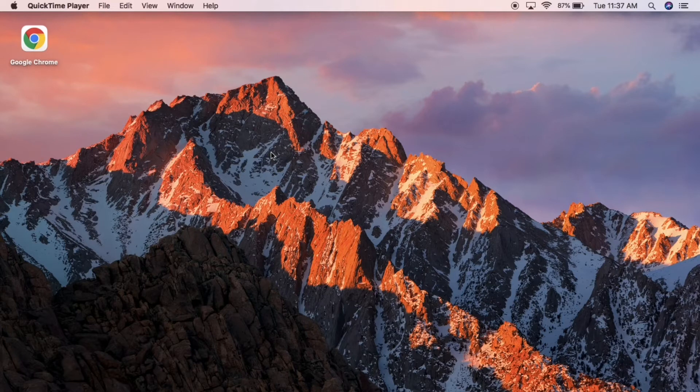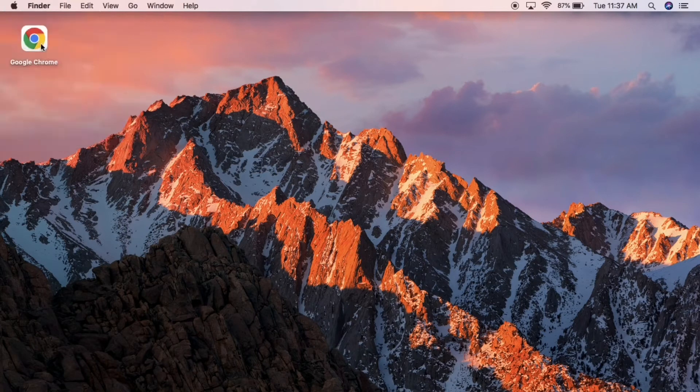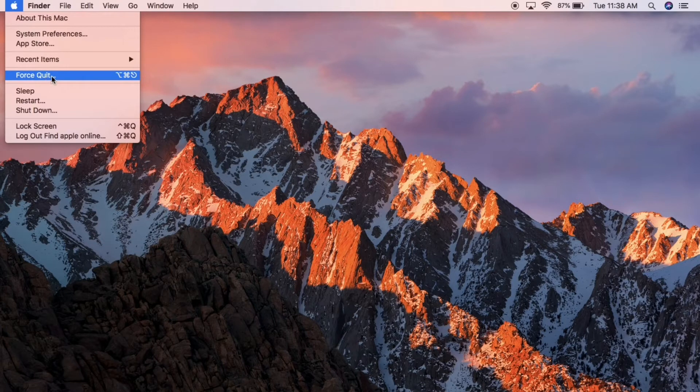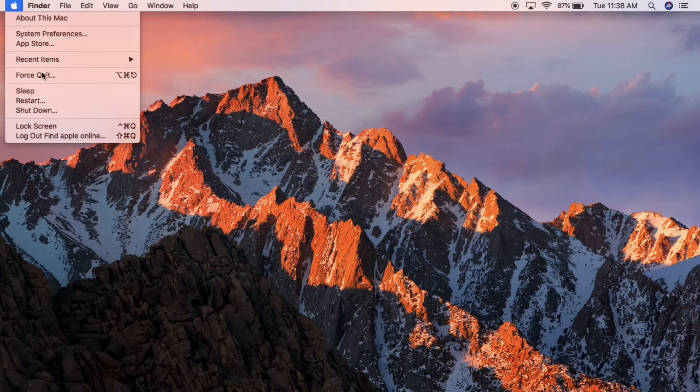The first solution applies when you're having trouble trying to launch a game on Steam, Epic, or any other platform. The first thing you have to do is quit the application, close it, and do a normal restart on your Mac. You can also use Force Quit — go to the Force Quit options, select the respective application, and once it's done, do a normal restart and see whether the issue is solved or not.